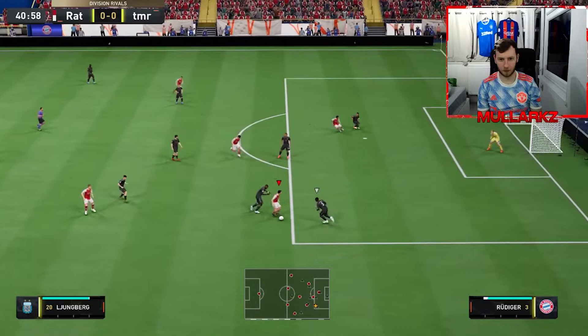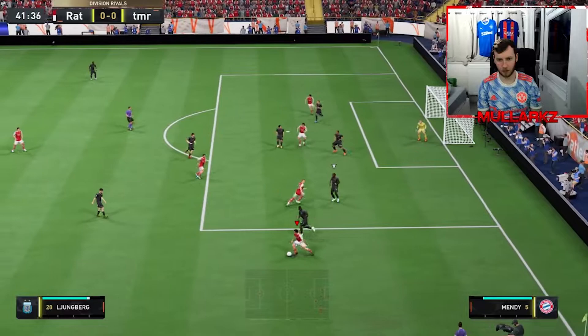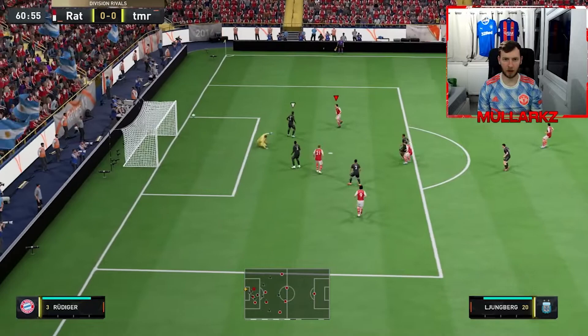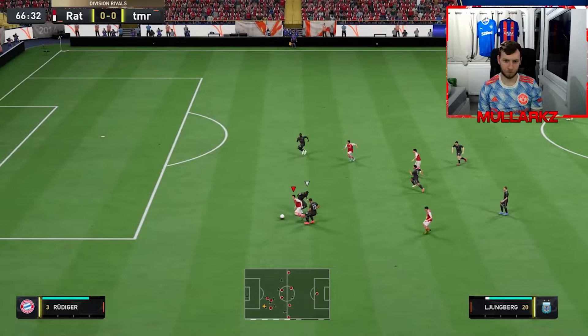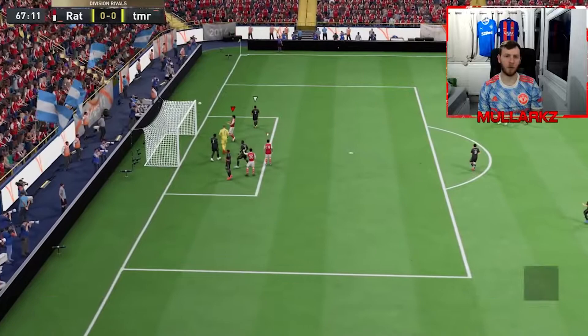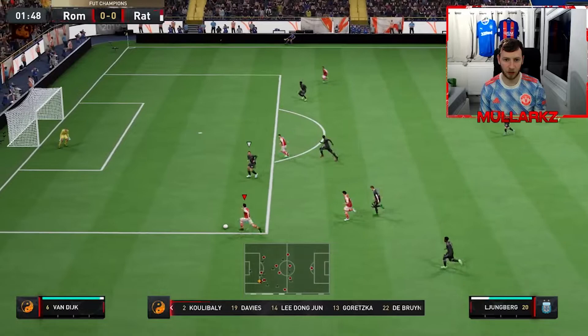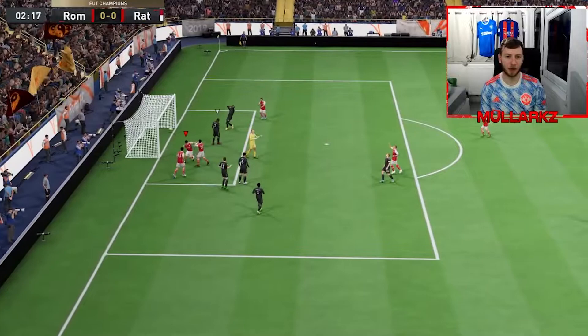It's off the post - done everything right, beat two men. Unlucky not to get the finish, Lundberg. Just cannot get that finish. Lundberg is away - maybe he could have gone for the shot but the sweaty tackle was on. Lundberg paces around, sets up for Morientes - there we go. Great start from Lundberg down that left-hand side.